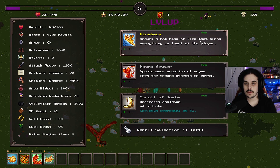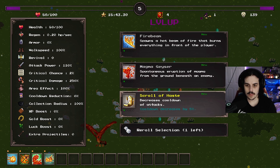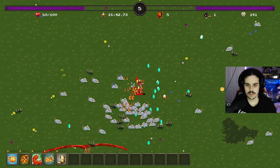Fire beam spawns a hot beam of fire that burns everything in front of the player. Magma geyser - spontaneous eruption of magma from the ground beneath an enemy. Decreases cooldown of attacks. Let's do scroll of haste right now.